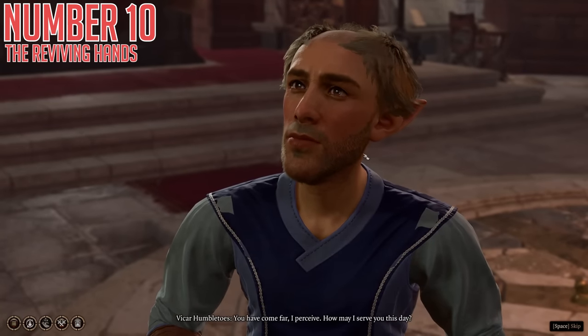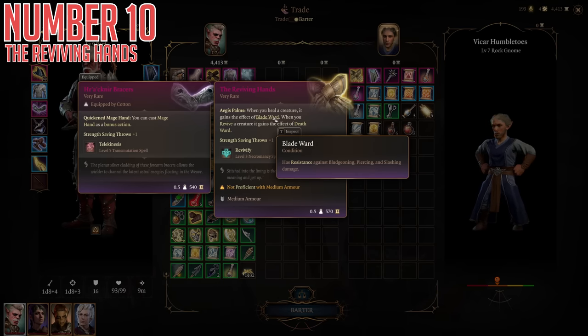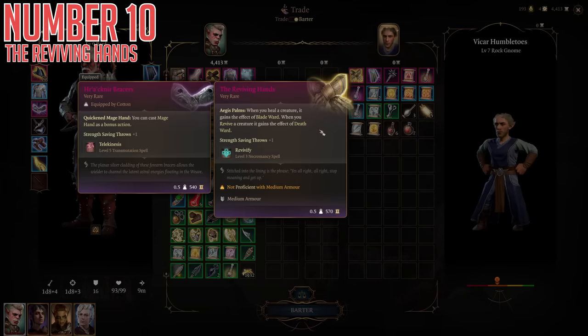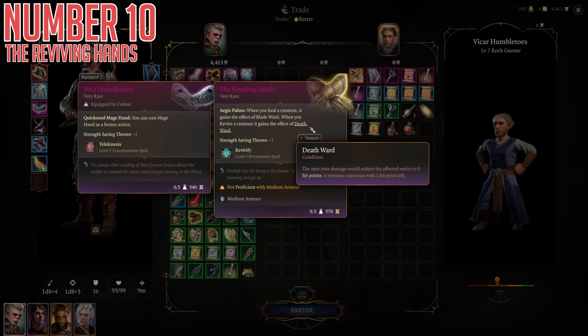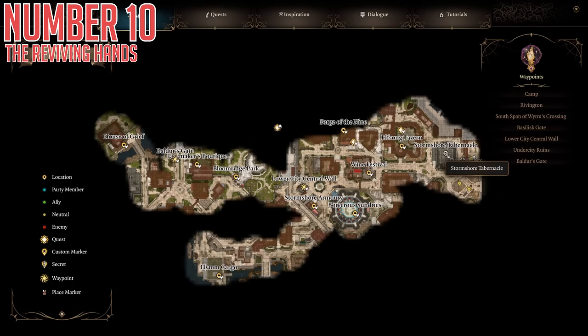Then finally, as I sort of counted those last two as one entry, we'll go with one more super strong item: the Reviving Hands Gloves. Every successful party in this game will have a healer of some sort, and these are just the tippity-toppest tier gloves a healer can have in the whole game. When you heal a creature while wearing these, it gains two turns of Blade Ward — half damage from all physical damage types — really upping the survivability of your entire party, especially when you consider things like Mass Healing Word or Channel Divinity Group Heal on a Cleric. And that's not even it, because when you revive a creature, they also get Death Ward, which makes it so the next time they would go to zero hit points, they instead stay at one — essentially cheating death once per revive. And because why would that be enough, it also has plus one to strength saving throws and lets you cast Revivify once per long rest for free. These gloves are purchased from a vendor in the Stormshore Tabernacle area of the Lower City — they don't show up on your map as a vendor unless you talk to them first.